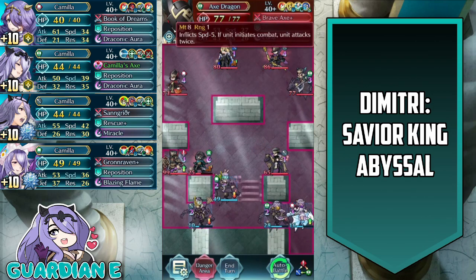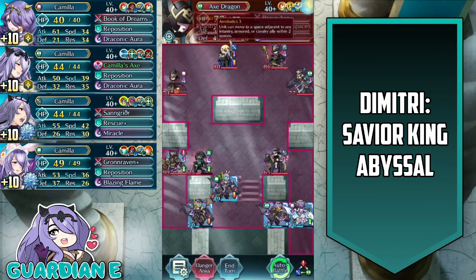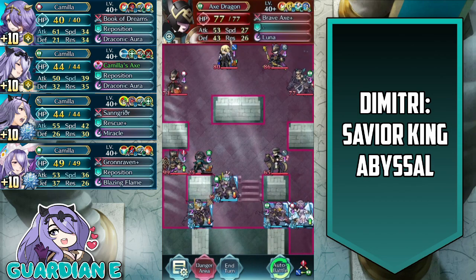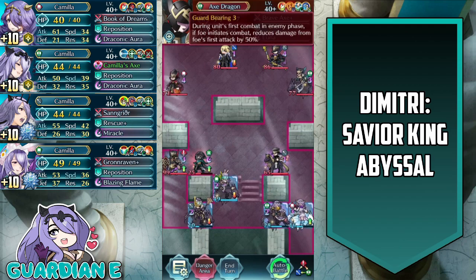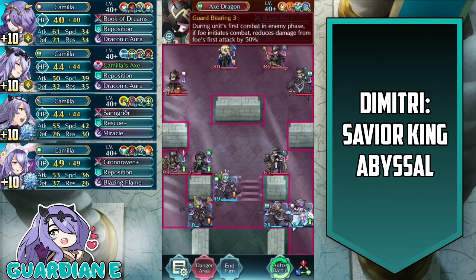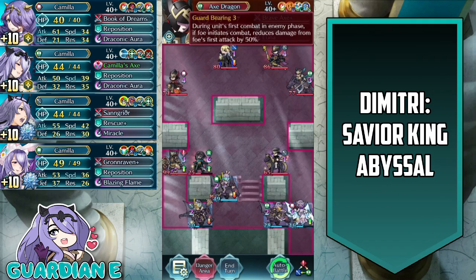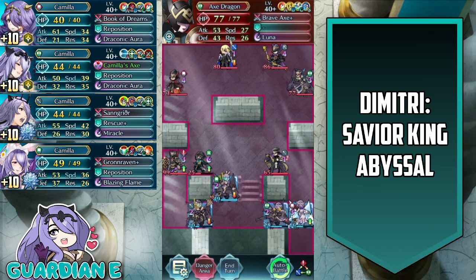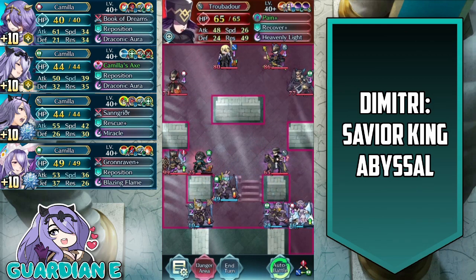We've got the axe dragon over here with brave axe, attack defense bond 3, guidance, aerobatics for some movement shenanigans, and guard bearing 3 — one of the newer flyer exclusive skills where she essentially takes some damage reduction on the first initiation against her on enemy phase. So these are the two main threats, and we just want to eliminate them as the rest of the forces make their approach.